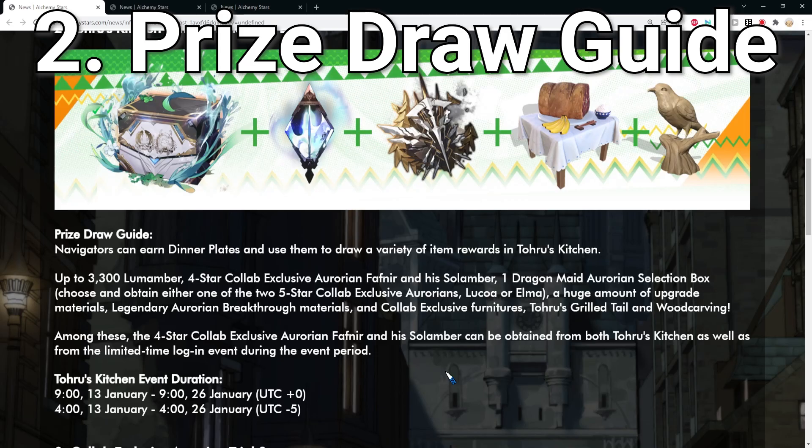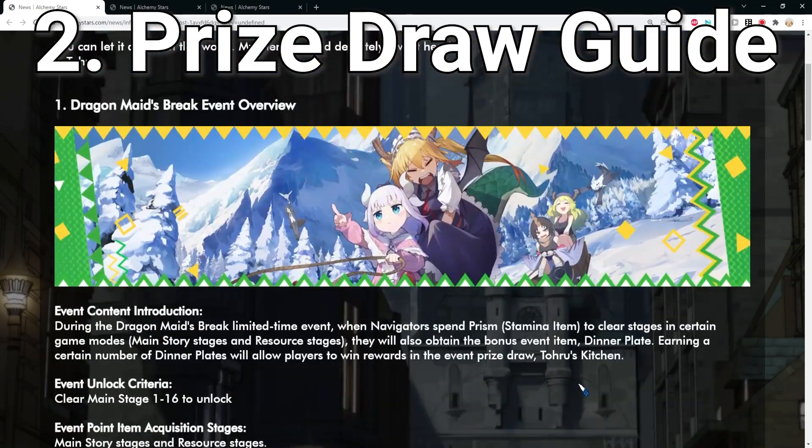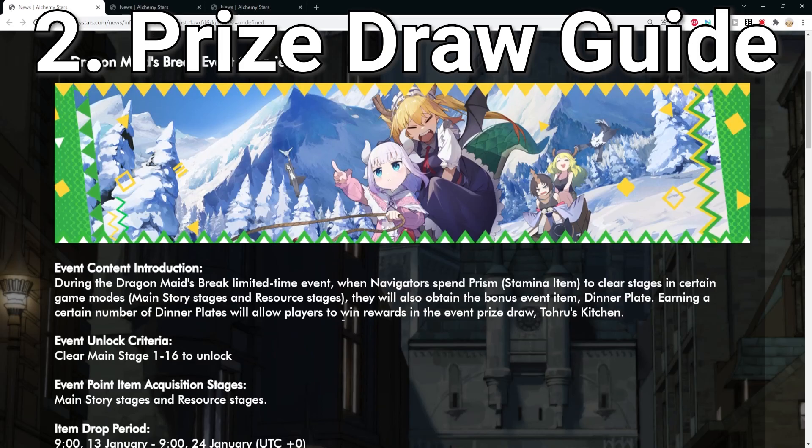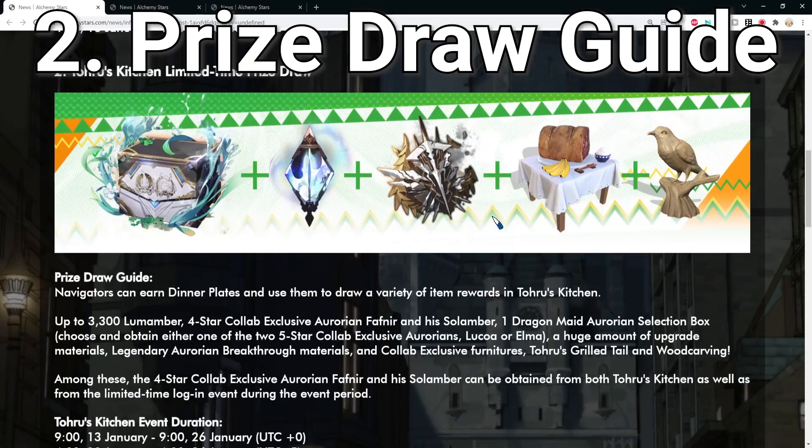The second thing is the prize draw guide, which is a sort of event draw within the event. The way you get the draw ticket is by spending prism — when you spend prism stamina items to clear stages in certain game modes like main story stages or resource stages, you get dinner plates. These can be used to win awards in the event prize draw Toru Kitchen, where you can get up to 3300 loom members.